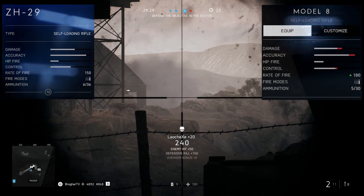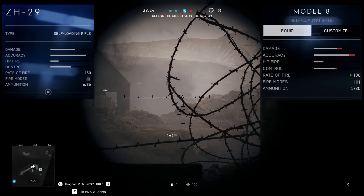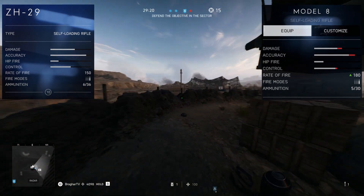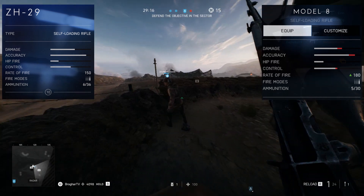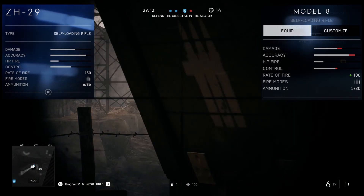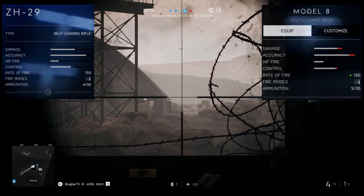When you compare the ZH-29 to the Model 8, you have the ZH beating it in every metric except for rate of fire. It has higher damage, better accuracy, and better control on the ZH-29. But it is not a faster-shooting weapon. The Model 8 has a rate of fire of 180, whereas the ZH-29 has 150.